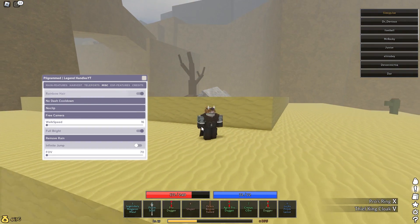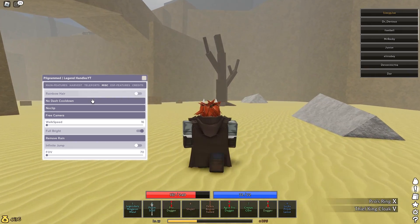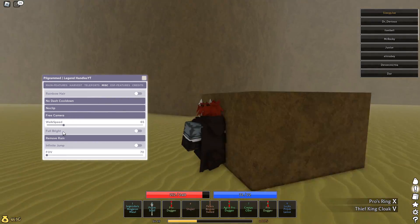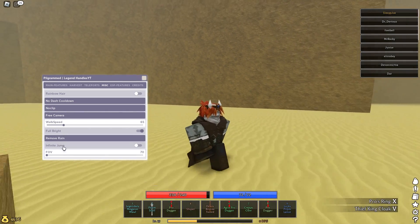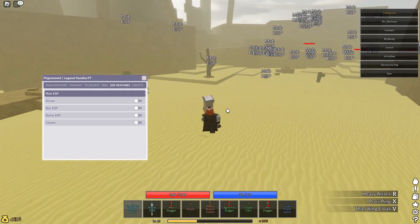There's rainbow hair that everyone can see. There's no dash cooldown, no clip, free cam, block speed, full bright, remove rain, and infinite jump. There's also mob ESP so you can see where all the mobs are.